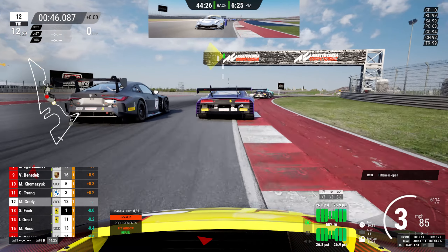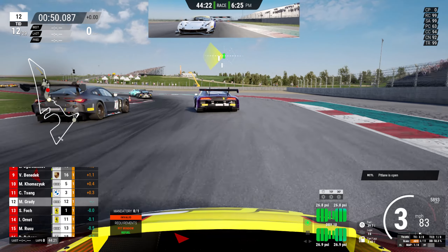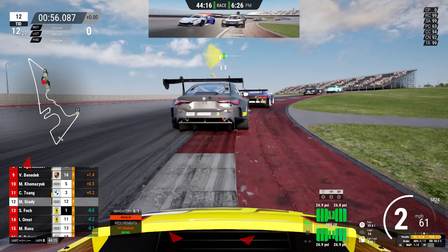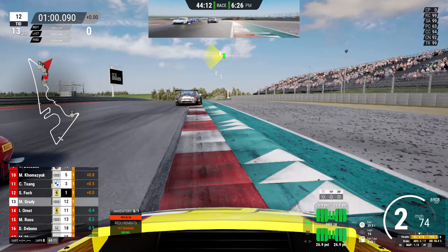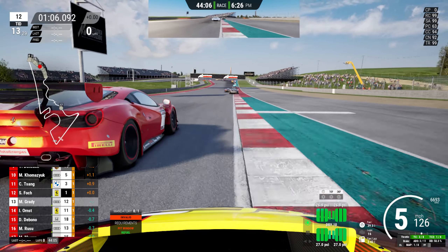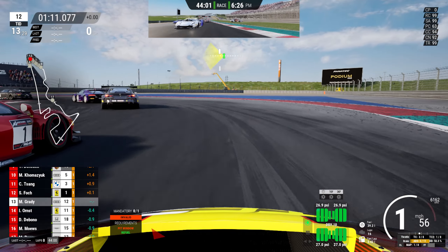We've got Samir on our left side as we head through this left-hander, still side-by-side. Here we've got Sang up ahead — we had a bit of an incident with them last stream at Suzuka where they braked a bit early and I went for the move at the same time, not very nice. Even so, we continue on and Samir's going to get that position as we head down towards the hairpin.